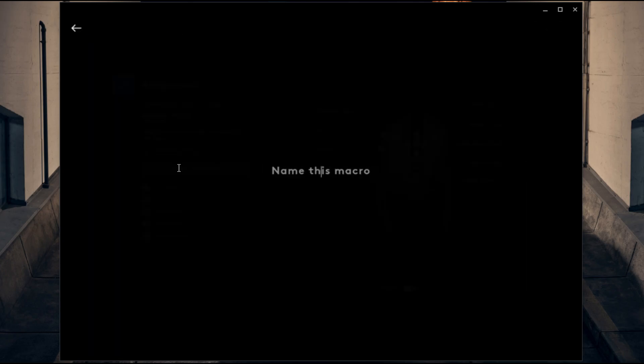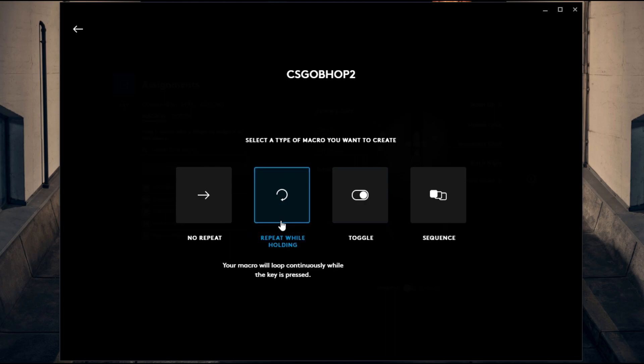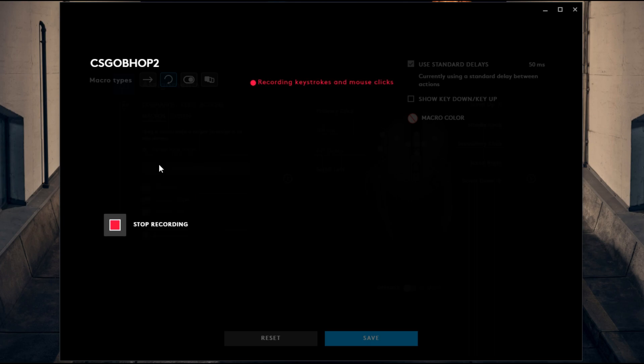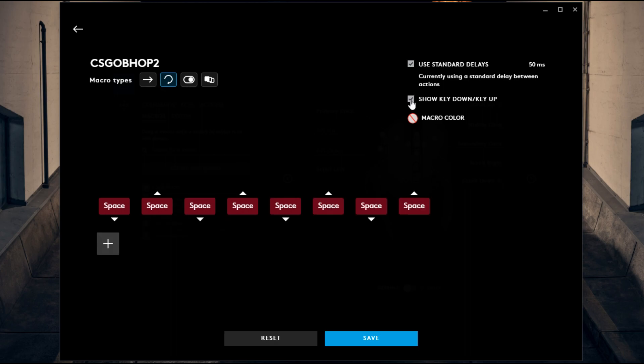Go back. We're going to hit Create New Macro. Just call it CSKLBHOP2. Then we're going to select the option that says Repeat While Holding — select that. We're going to go over here, hit Start Now, hit Record Keystrokes, and we're going to press space four times: one, two, three, four. We're going to hit Stop Recording. Now we can come up here and check this option right here and uncheck that option right there.